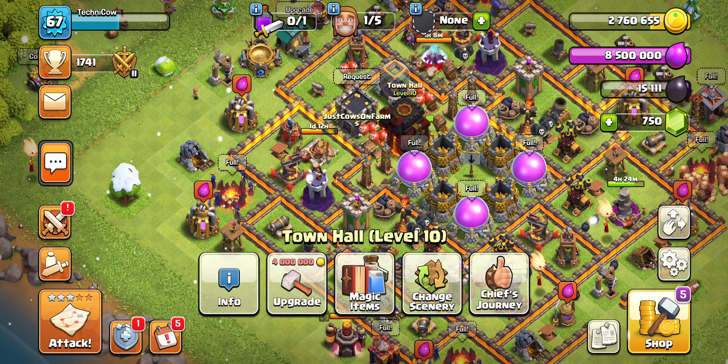So we're just upgrading wizard towers because it doesn't really matter what we're upgrading — I like the wizard towers, they're cool. We got the important defenses like the air defenses done, which will save you a lot when it comes to electro dragons, making it so that if someone's spamming you there is hope, and things can go wrong for them.